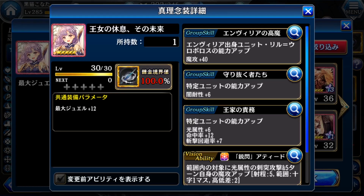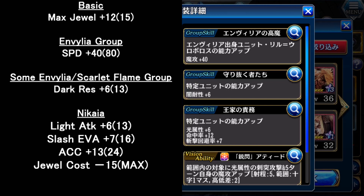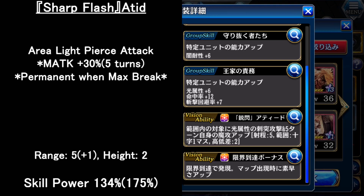For the mementos, this is a limited mementos. The good skills increase magic attack and maximum jewel. The last good skill is quite good — it increases light attack, accuracy, and slash evasion up, so she's very good at evading slash attackers, similar to Yarras. If you max break her mementos, her skill jewel cost will reduce by 15%. The beautiful ability is an area light pierce attack, and for fighters, magic attack up. If you max break, the overall skill power increases, and the magic attack up becomes a permanent buff — but only 30%, which is better than nothing.